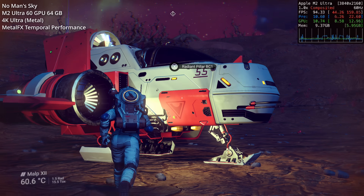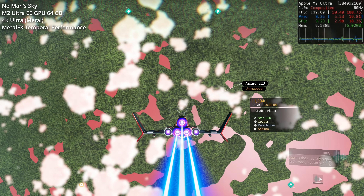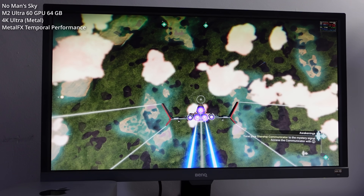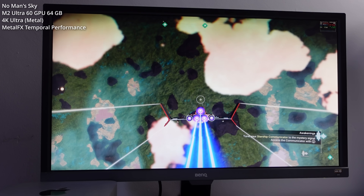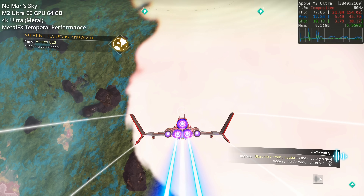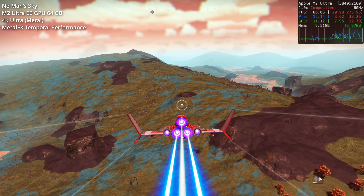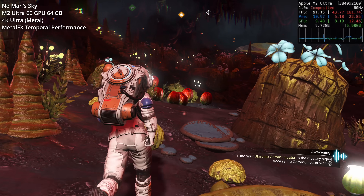Image quality is retained very well. Framerate is normally consistently high, except when warping around or switching from space to a planetary surface, where it can dip to as low as 20 FPS. But that dip isn't indicative of gaming performance — it's masking level loading as we go from simple space into complex geographic features on the planet. Overall, No Man's Sky works great at 4K on the M2 Ultra and is definitely one of the showcase games for this system.